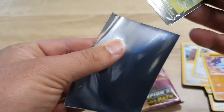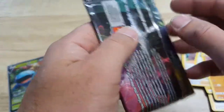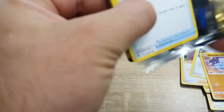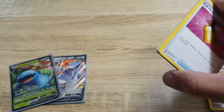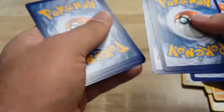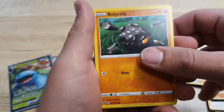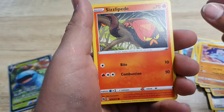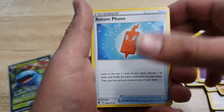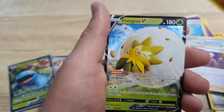All right, we got two hits — can we make it a third? How weird would that be? Let's see if it's possible: three hits in a pin box! Or will it be a hollow one? Full Heal, Rolycoly, Machop — and you can hear the cat, sorry about that. Lapras, Poké Ball, Psychic Energy, Rotom Phone, Two Field Stadiums, Beedrill, Zamazenta.